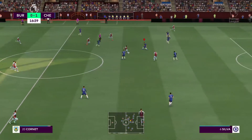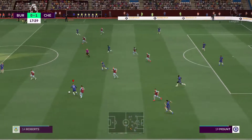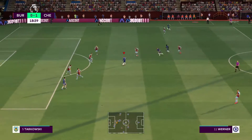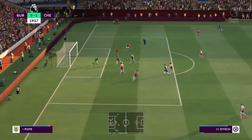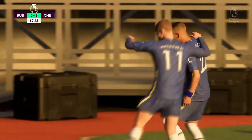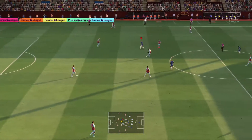Kante. Weghorst. And that is how to block. What can Chelsea do from this position? Mount. Still could be dangerous. And a goal it is. But in all honesty, the keeper should have done much, much better. It's an error from the goalkeeper — you just can't spill it into a dangerous area like that. And a second goal for them here.